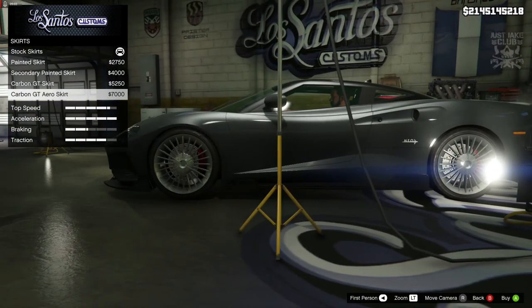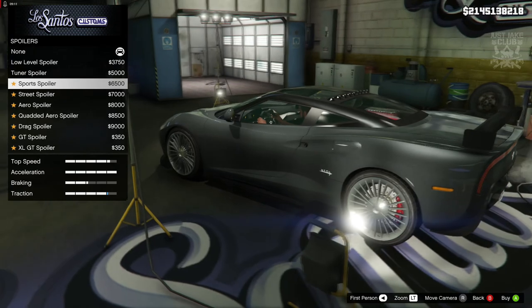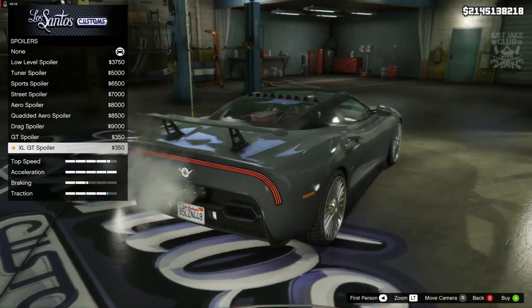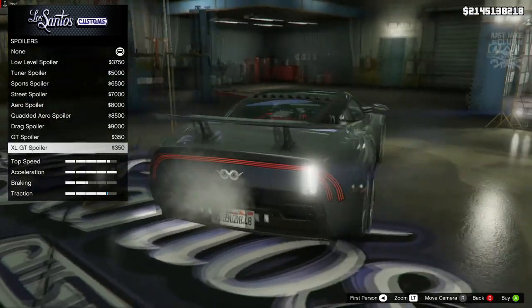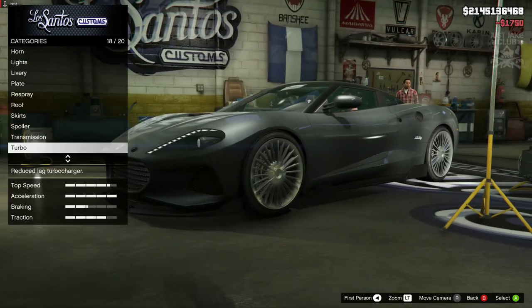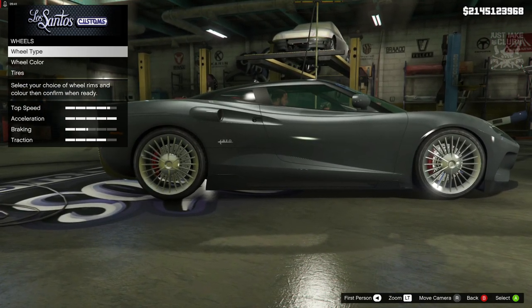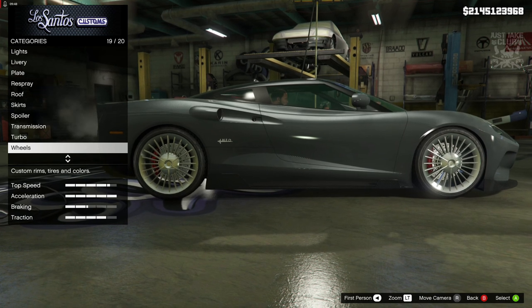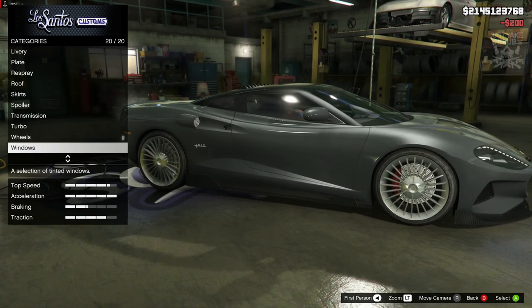For spoilers we've got low level tuner, sports street aero, quad, drag, GT, and XL GT options. I'm not blown away by any of them honestly — spoilers on these types of vehicles look a bit weird, so I'm not going to purchase one. Next we've got transmission, super transmission, and turbo tuning. The stock wheels on this car are awesome and I don't think Rockstar have better aftermarket wheels to offer, so I'll keep the stock wheels. To finish the build we grab a light smoke window tint.